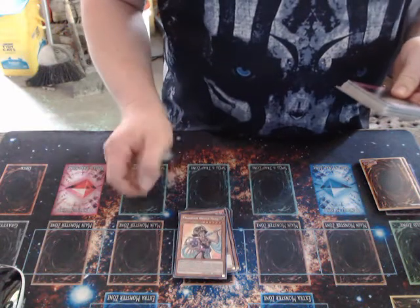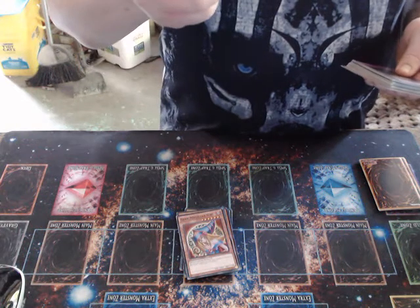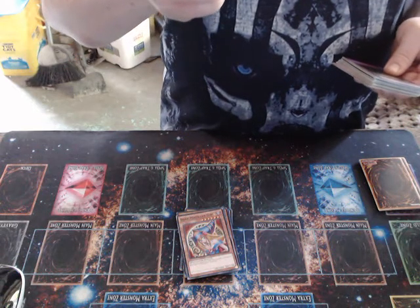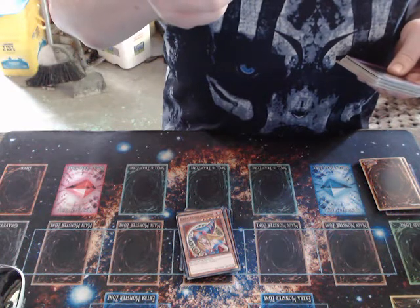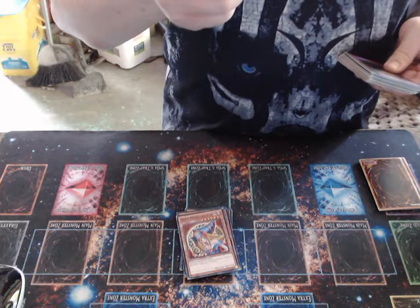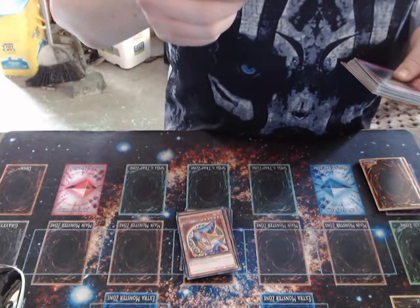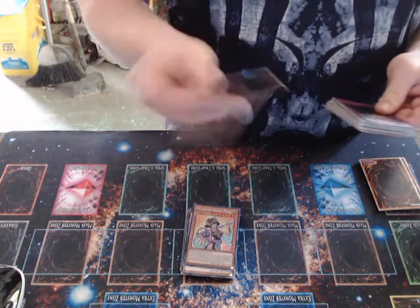One copy of Millennium Oracle Mana. What she does is: when your opponent activates a card or effect that targets a spellcaster monster you control and no other cards, while this card is in your hand or graveyard, quick effect, you can special summon this card — you can only use this effect once per turn. Level 7 or higher spellcasters you control cannot be destroyed by card effects. If this card is destroyed by battle or card effect, you can special summon Dark Magician Girl from your hand, deck, or graveyard. So it's just another way of getting your Dark Magician Girl out.